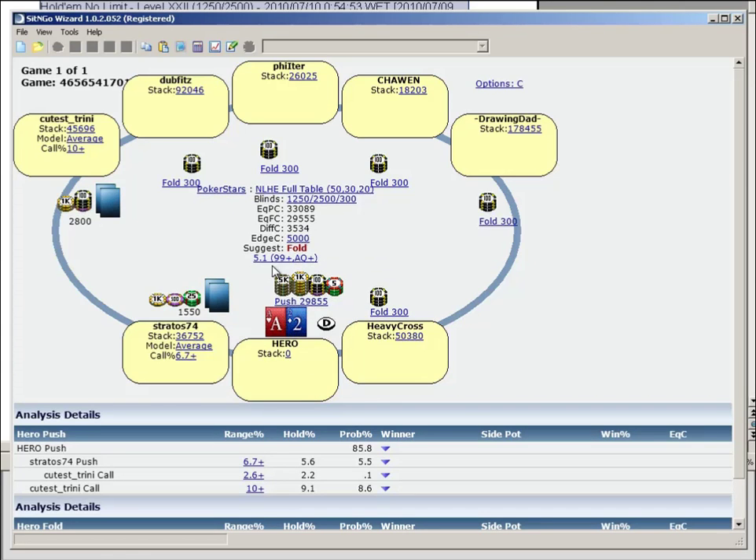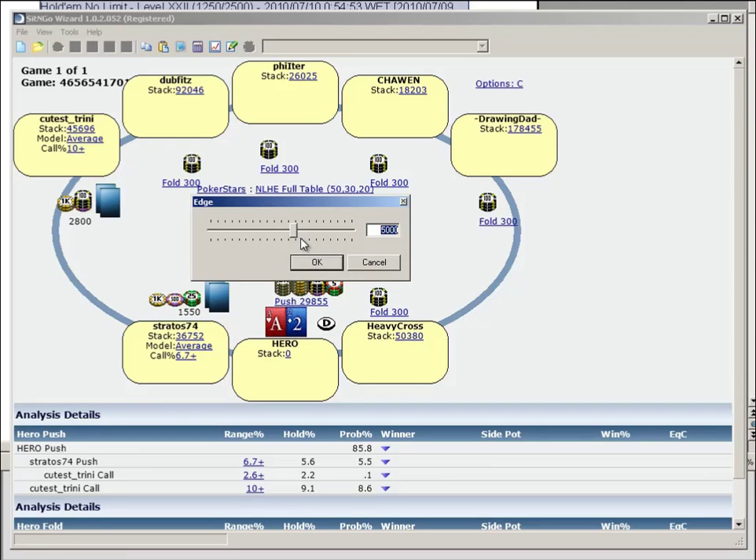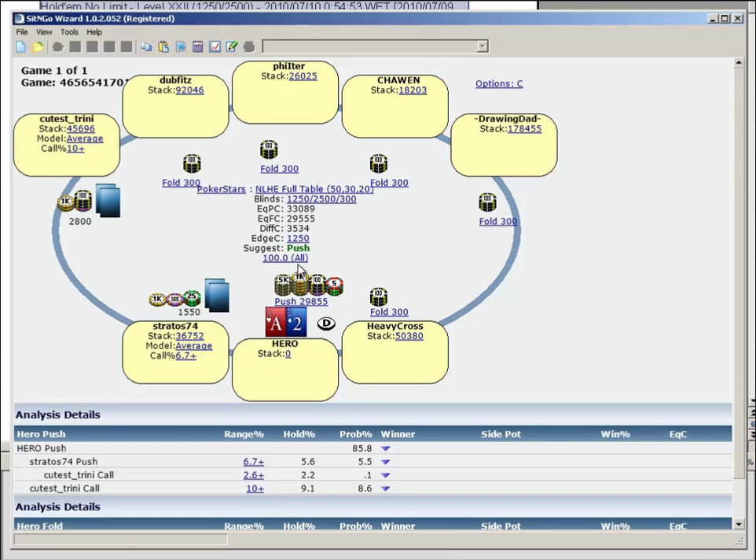If you set the edge to two big blinds, it suggests our range should be nines plus and Ace-Queen plus. To expect two big blind difference in this spot is unrealistic — we should probably be thinking somewhere between a small blind and a big blind. But even if we look at 7-2 offsuit, it's still saying push, and the difference between pushing and folding is still over a big blind, which is absolutely huge.